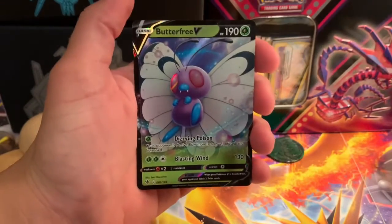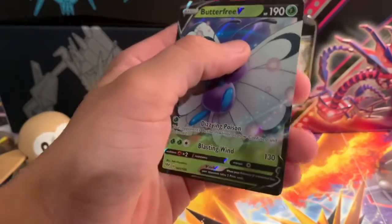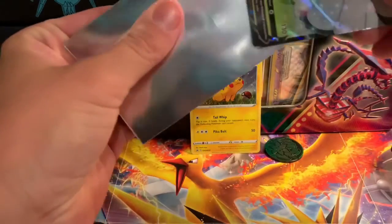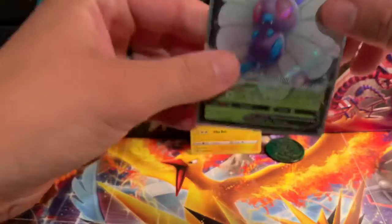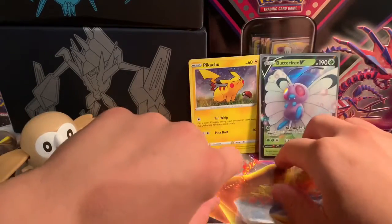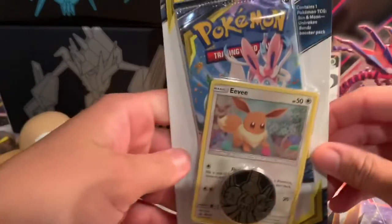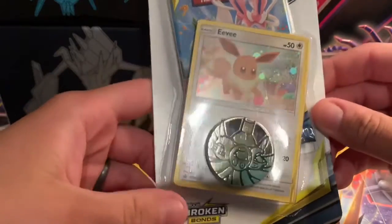And the rare is Butterfree! Welcome back Butterfree, I love Butterfree — putting you in a sleeve. You can chill right there by Pikachu, hang out with this homie. Now we've got an Unbroken Bonds one here, guys, with an Eevee and an Exeggutor.